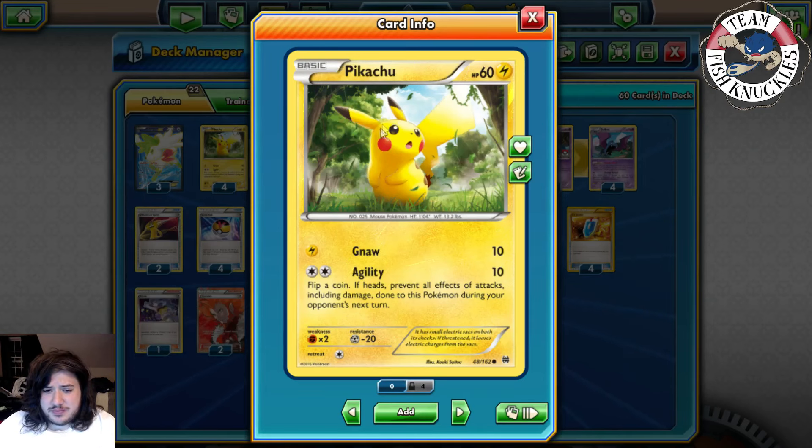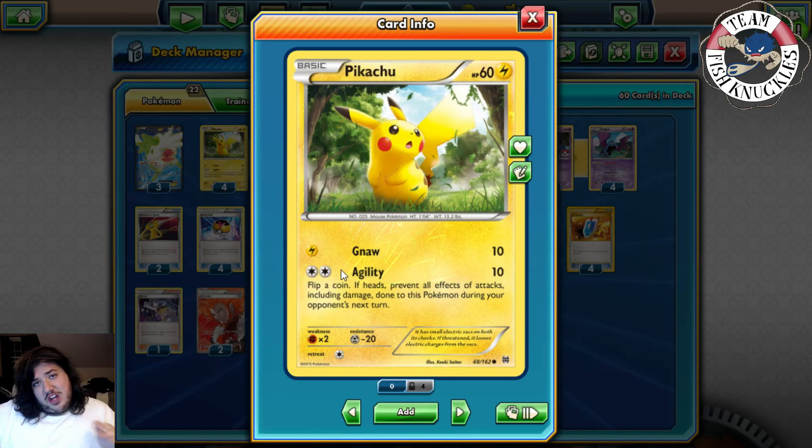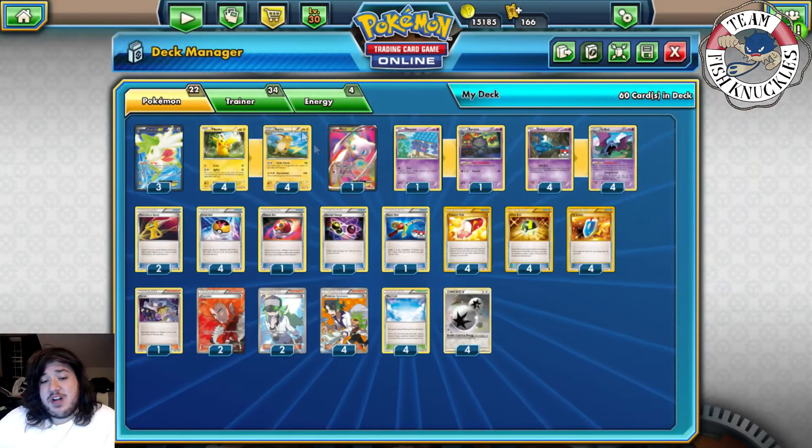We play the Agility Pikachu. Matthew said he chose this Pikachu because of Agility — it does 10 damage and flip a coin; if heads, prevent all effects of attacks including damage done to this Pokemon during your opponent's next turn. Some people use the Nuzzle Pikachu, but Agility means your opponent can't mega evolve out of it — they can't switch, they can't do anything — whereas paralysis they can evolve out of.